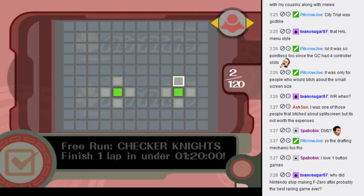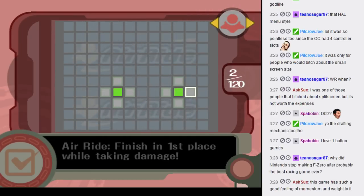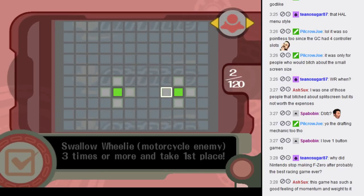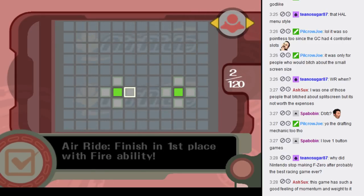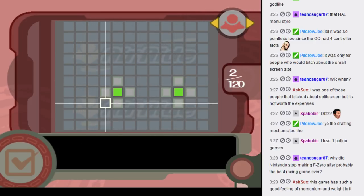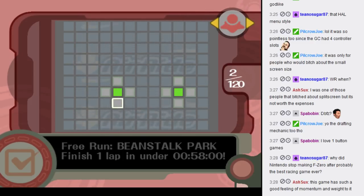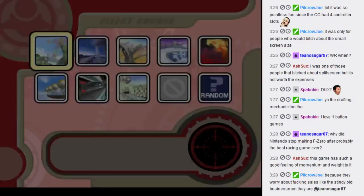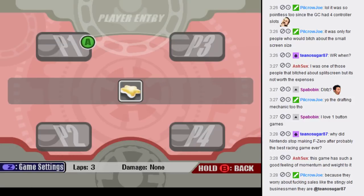Checker Knights — finish one lap in under 120 in free run. Air Ride — finish in first place while taking damage. Checker Knights — break at least two walls and finish in first place. Swallow the wheelie motorcycle enemy three times or more and take first place. One lap in under 102 with Turbo Star — I recall that being one of the harder ones. I didn't actually get the Flight Star, so I'm going to get that right now.